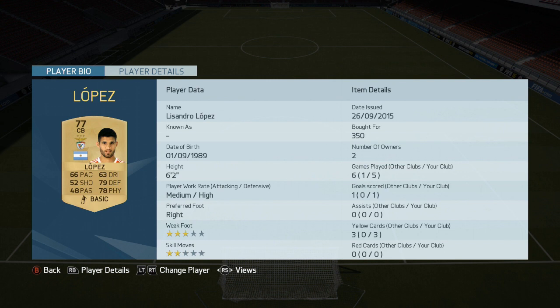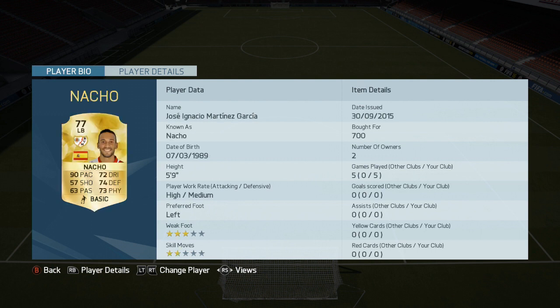Lopez, a bargain-basement Argentine from Benfica. Managed a goal for me as well. Great in the air, and really solid — for 350 coins, you cannot go wrong. Alongside him, Pereira, an Argentine as well. He's not as tall as his compatriot, but he gives you good positional play and good distribution. Only 5'11" though, so if you want a 6'0" defender, look elsewhere.